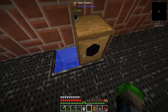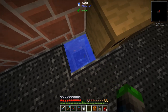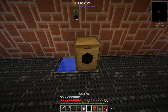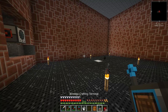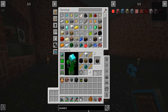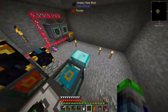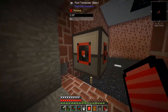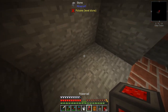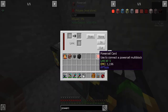We have a system for automating obsidian: an ender tank with a lava system connected to it, a barrel with water placed above it. We now have automated obsidian — finally! Let's make our ender chest, then our power cell and power cell card. We go up to base and link it up.